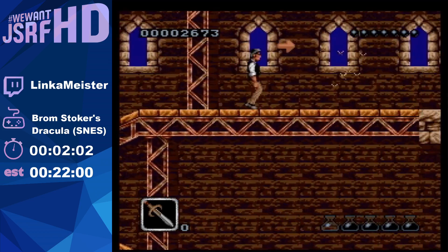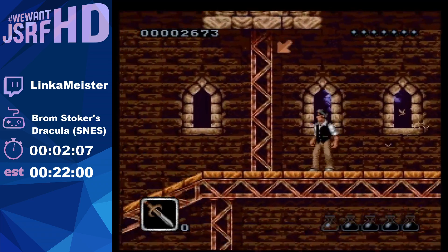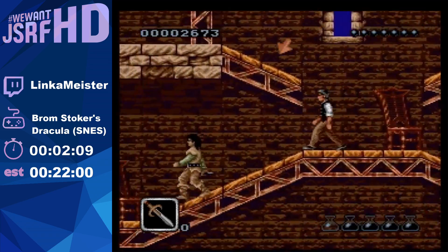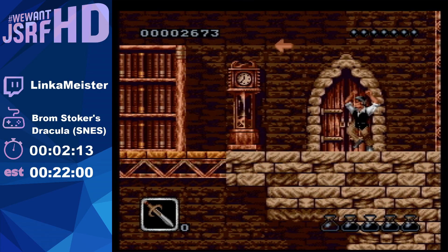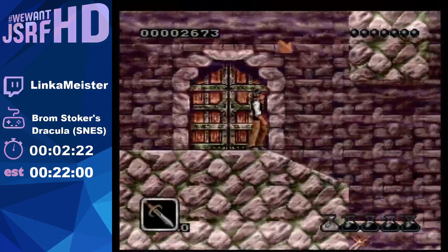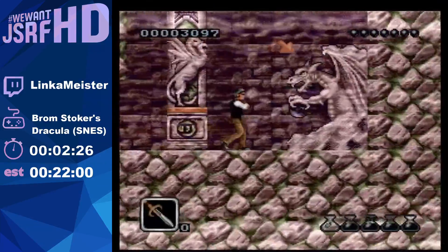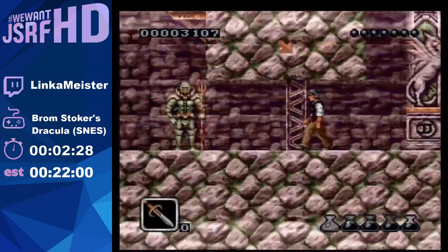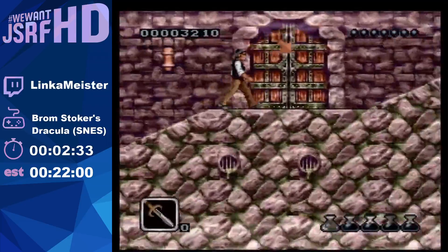We're going to jump over these flies because these flies hurt. We need to go to this guy every time in stages like these - we need to do that to make the exit appear. So if we don't do that, the exit doesn't appear. He also shows a sub weapon, but there's only one stage we're going to grab a sub weapon from, because they're just basically not useful at all. So we just destroyed his orb - it opens a path, like a shortcut.